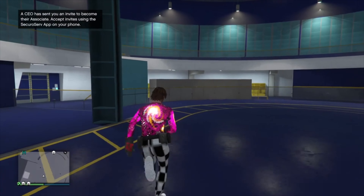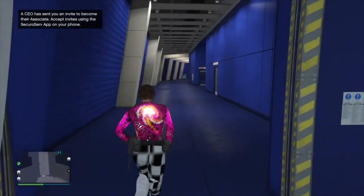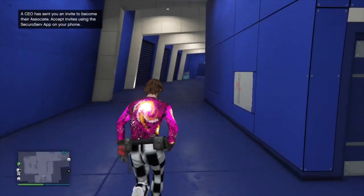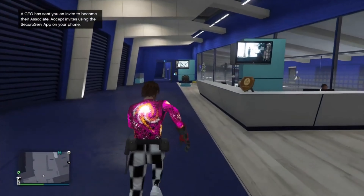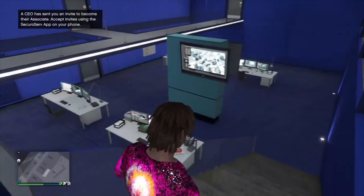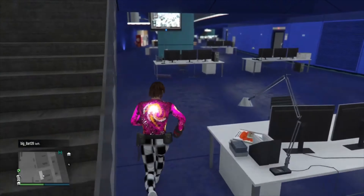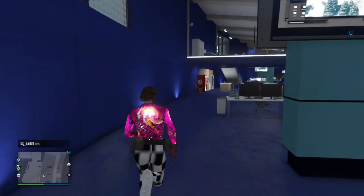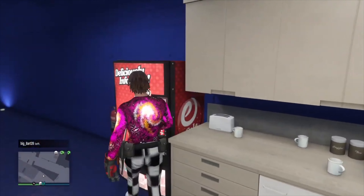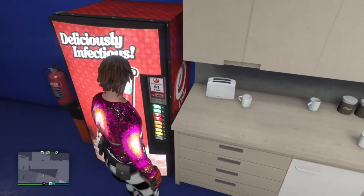Once you load into your facility, follow where I go. You want to go down these steps and through these doors, then run past the clerk's desk. There's going to be a door to the right — go down that — and there's going to be another staircase to the right, so go down there as well. It doesn't really matter how you get there, but you just want to go to the vending machine. This is the part where it gets kind of confusing.